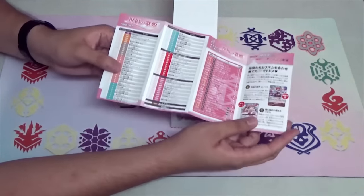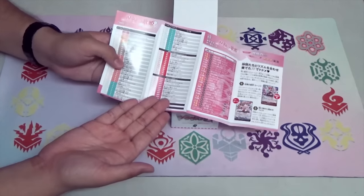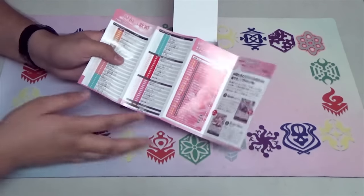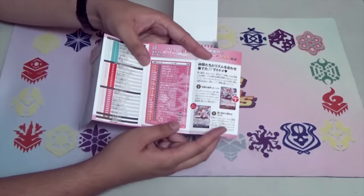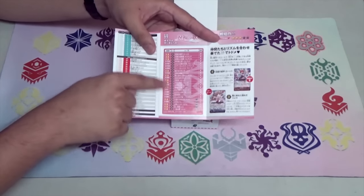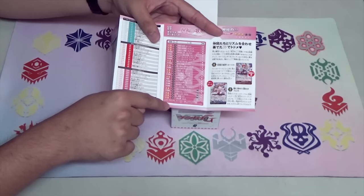So if you want to keep track of what cards you want to get or what cards you're missing, this is good for you. After that I'll just go to the wiki page — not sponsored, by the way. And then we have a sample deck recipe that you can try out.